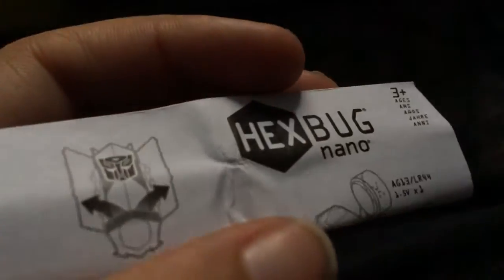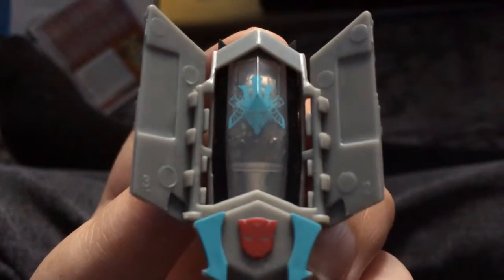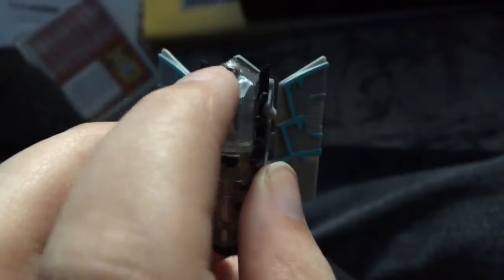That's all for the box — just a little thing that came with the Hex Bug. There's a little code inside. Here's the Hex Bug opened — it's got a little light blue head. So yeah, that's the Transformers Hex Bug.